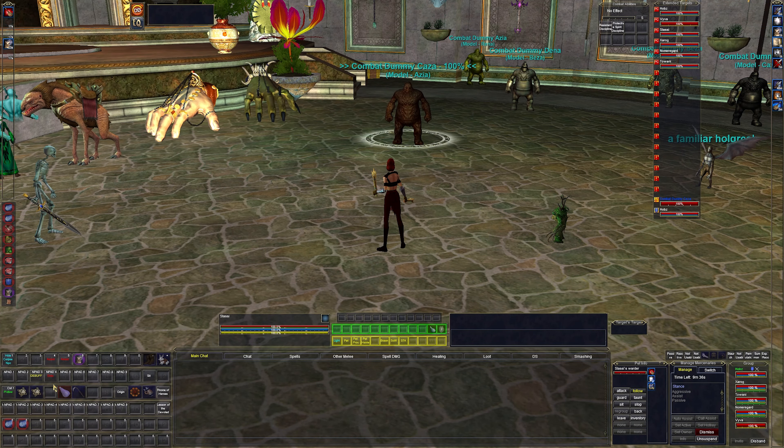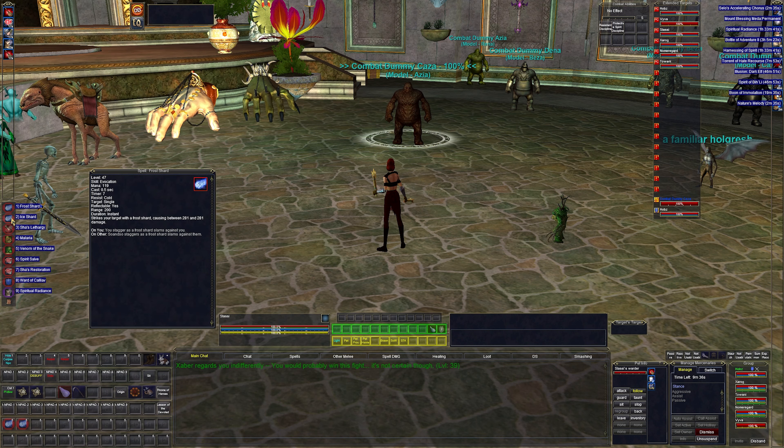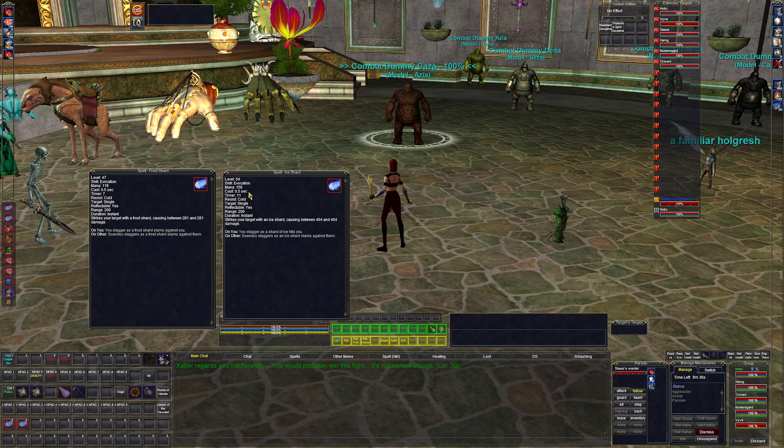We're going to talk about my spells, my hotbars, and some other things. These are going to be different probably from what's in the level 50 video. First up I have Frost Shard and Ice Shards — these are timer 7 and timer 11 direct damage nuke spells.